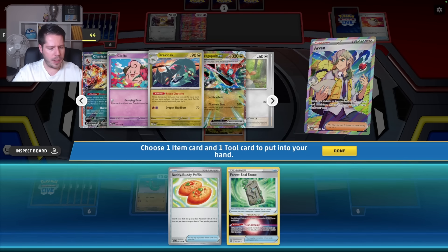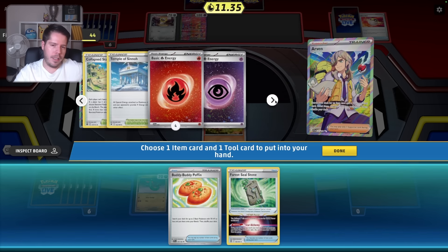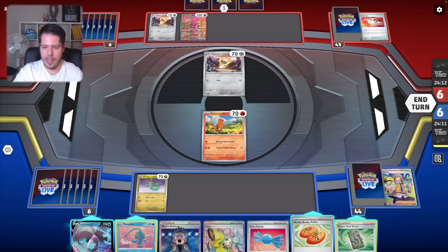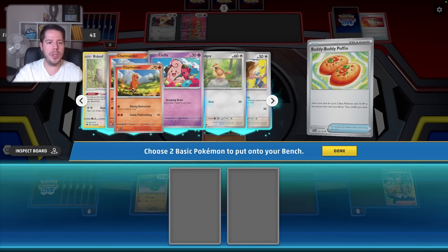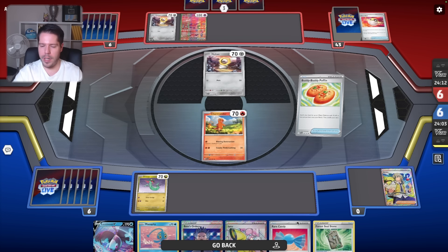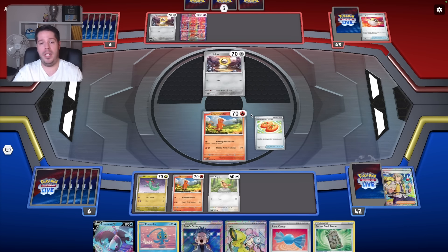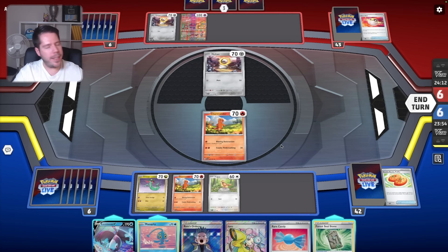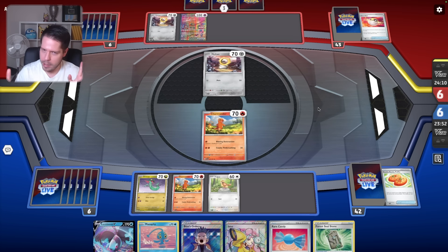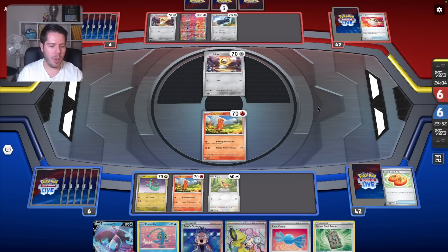This deck doesn't play Rotom, so you can't prize something you're not playing. One fire is prized as well, just double checking. I haven't had the most experience with this deck. I do have Lumineon — I can go get a Norman. I have a Forest Seal Stone as well, so I definitely want to establish the 60 HP Pidgey. I'm going to take a gamble and say my opponent's not playing something that's going to threaten the bench, so we're going to assume the Pokémon are safe, at least for now.